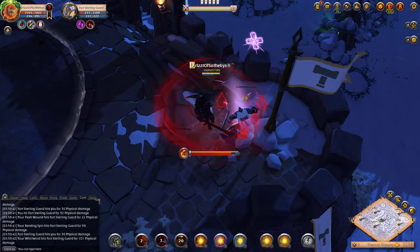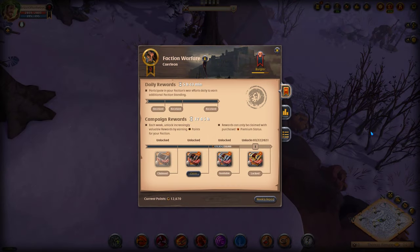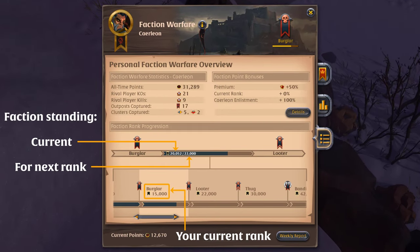Anytime you earn faction points, you also improve your standing with your faction. As your standing improves, you can be promoted to higher ranks. At very high faction standing, ranks can degrade if not maintained. So to earn and maintain the highest faction ranks is quite an accomplishment.